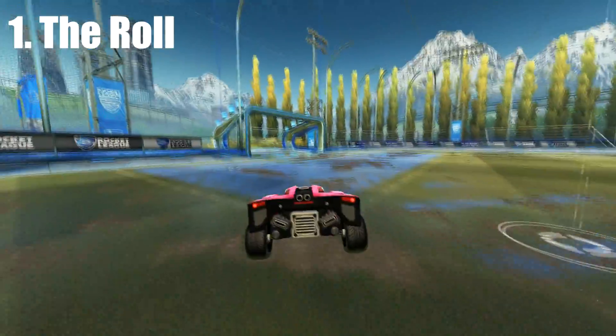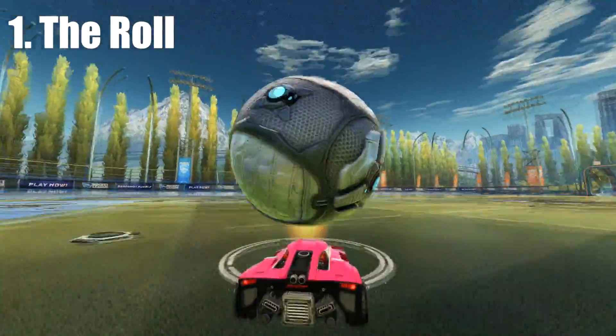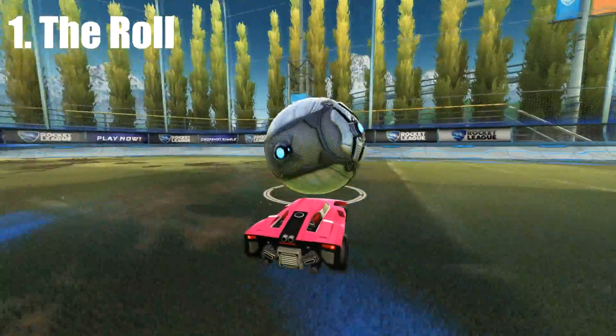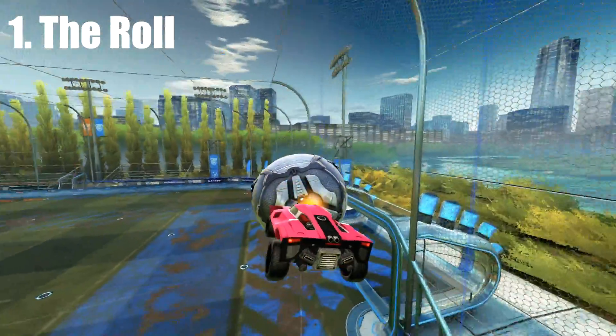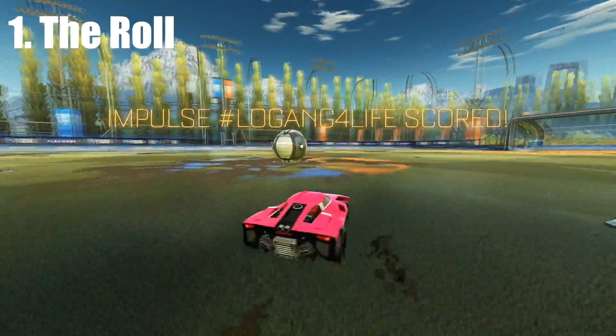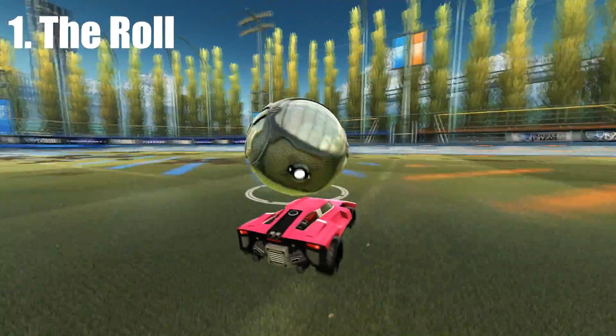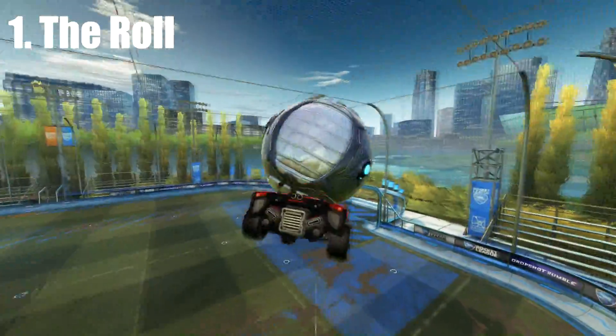Why is that gap necessary? Well, if you don't get that gap — especially in a limited boost environment — you risk going above the ball and actually pushing it downwards, which is useful sometimes. But for the most part, if you just want to go for a regular air dribble, it's a lot easier to get a good angle on the ball and get below it.